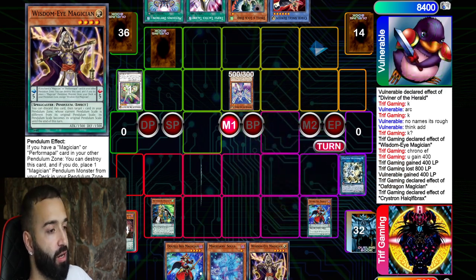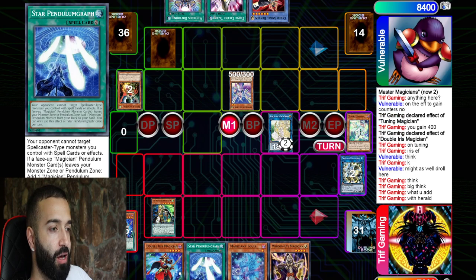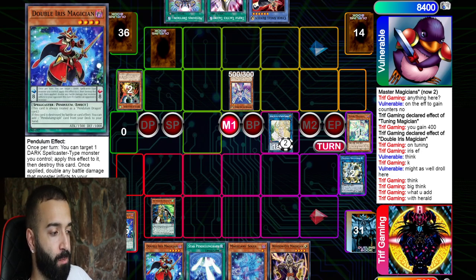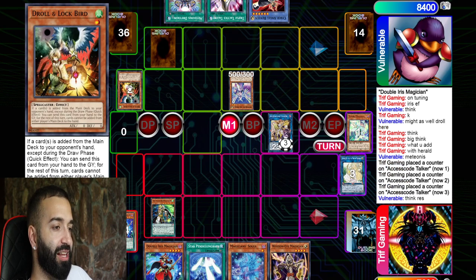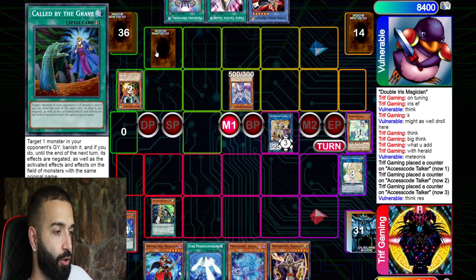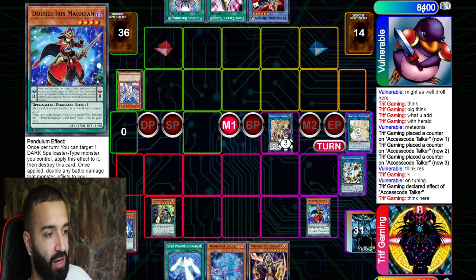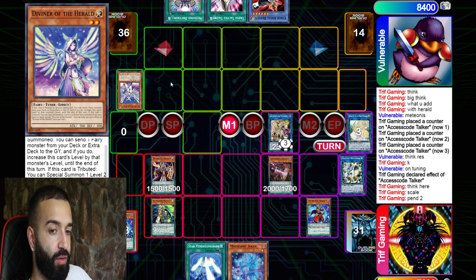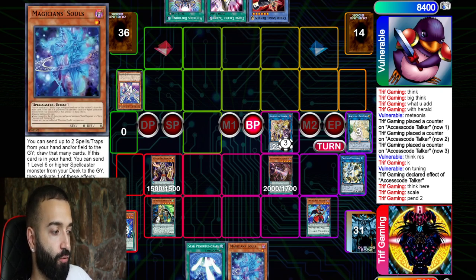Now I'll go have some fun — Needle Fiber, Selene, Apollousa. I go Access Code first because I'm scared of back row. He draws my Pen Graph which is unfortunate — Iris on Tuning Magician for a free card. I pop my Iris again to get another Pen Graph, but since he drolled I didn't expect Nibiru, Droll and a set. I pop the set, get Called By, pop the monster. Just putting up 3,100 damage — going for game. Boom GG, pendulum deck wins.